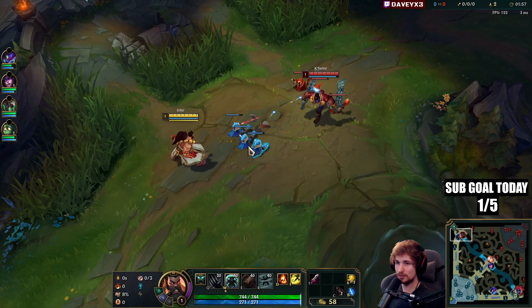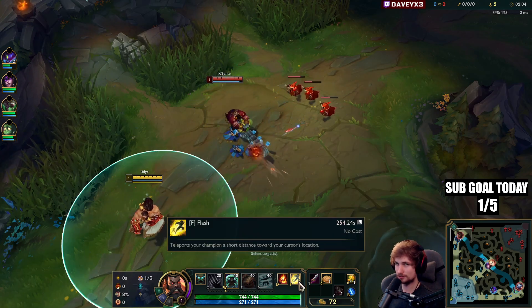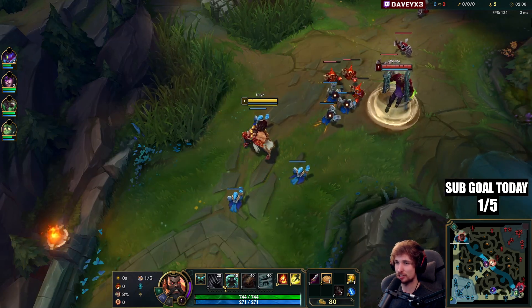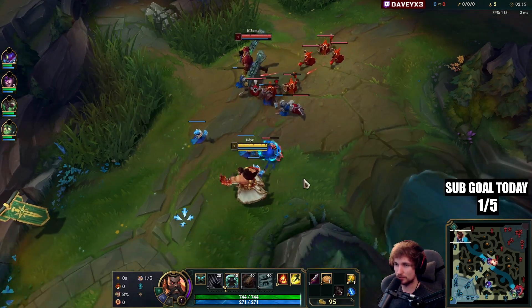One thing I want to throw out which I highly recommend: if you play Udyr top, play with Ghost. I accidentally took Flash this game — I wanted Ghost and Ignite. So that's the only thing I'd recommend differently from what I'm doing here.